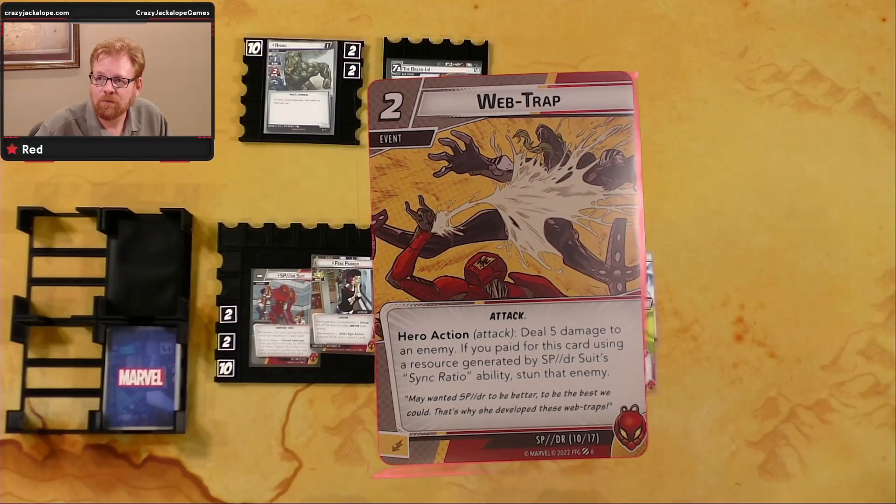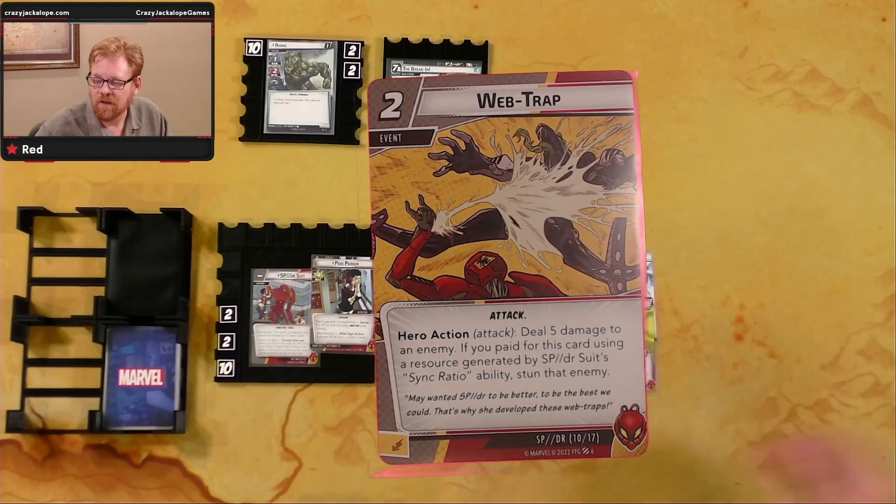Web Trap is a hero action: deal five damage to an enemy. If you paid for this card using a resource generated by Spider Suit's Sync Ratio, stun that enemy.